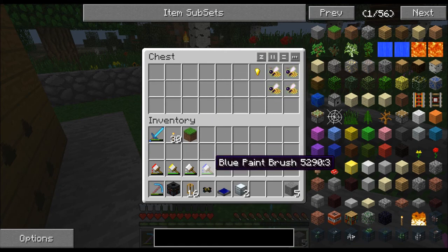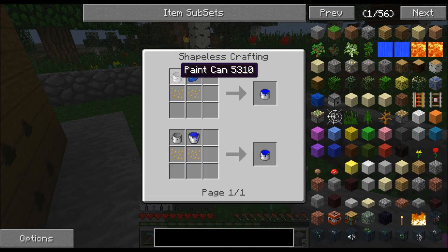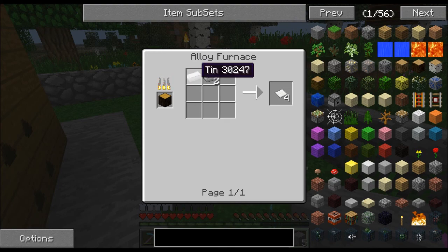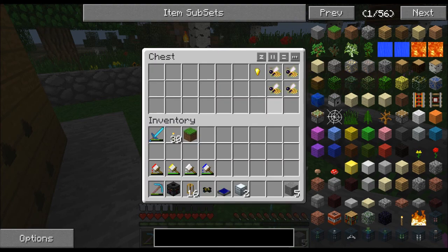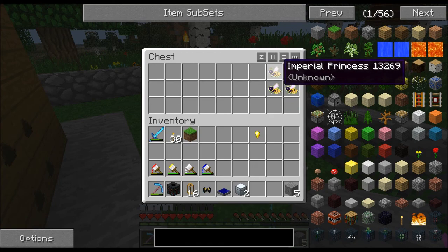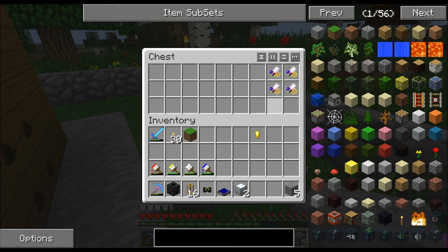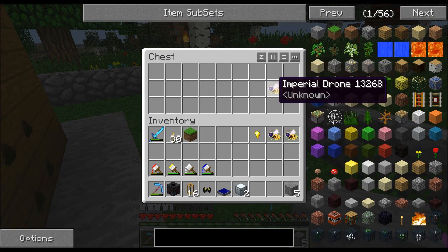The paint can is pretty easy to make — just flax seed, and the paint can itself is just tin plate, which is made in an alloy furnace from tin and iron. Since I have the swarmer, I'll need one royal jelly drop to get things started. You're also going to need two princesses and two drones of whatever bee type you prefer — in my case they'll both be imperial.